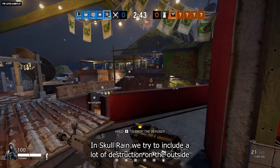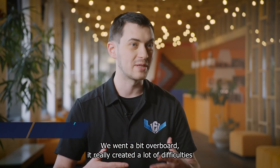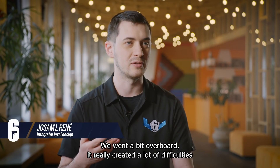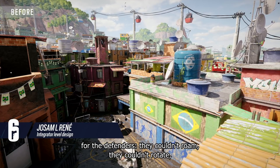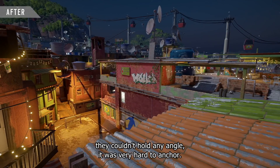In Skull Rain, we tried to include a lot of destruction on the outside — we went a bit overboard, so it really created a lot of difficulties for the defenders. They couldn't roam, they couldn't rotate, they couldn't hold any angles. It was really hard to anchor.